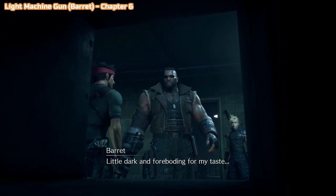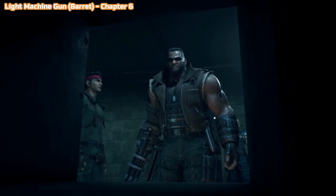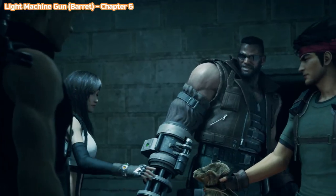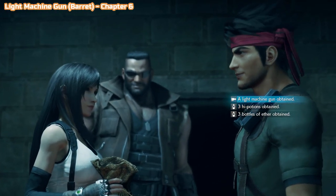Here's another story-related one — I promise they're not all story-related. This is the very end of chapter 6, and you will get the Light Machine Gun for Barret.